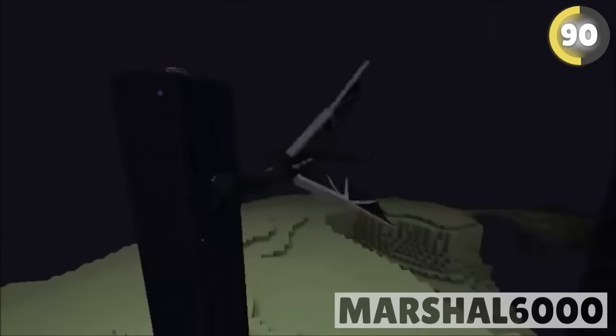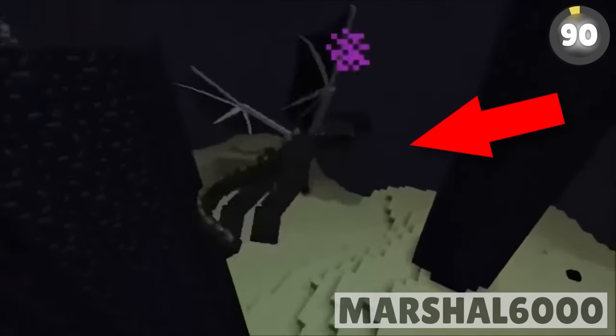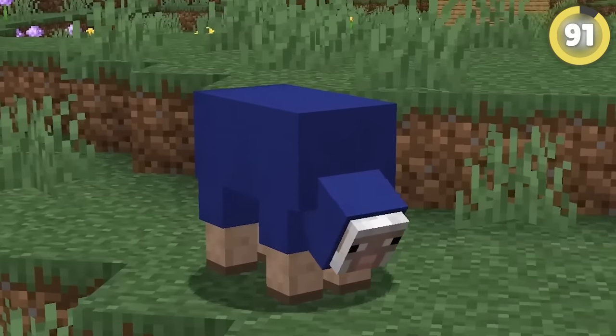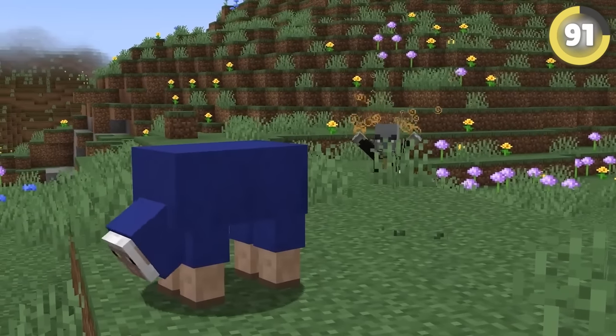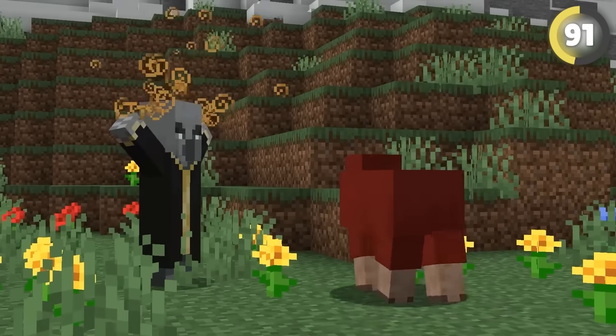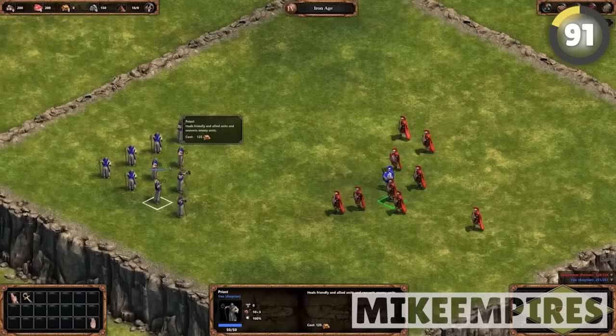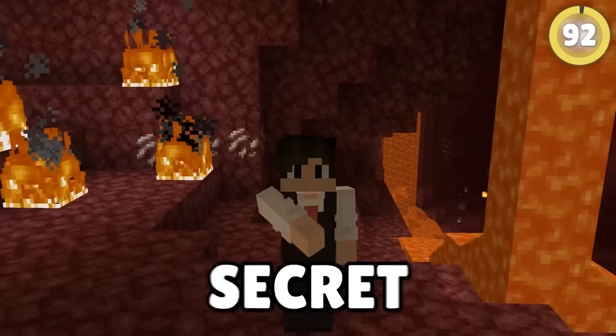Another weird moment in Minecraft's history that Mojang would like to forget was when the Ender Dragon was so buggy it would just fly there and dance — and this can even still happen today. One thing you would not expect in Minecraft is an Easter egg for Age of Empires: if you have an evoker next to a blue sheep, the evoker will change the sheep to be red, referencing priests in Age of Empires who turn your units into enemy units.